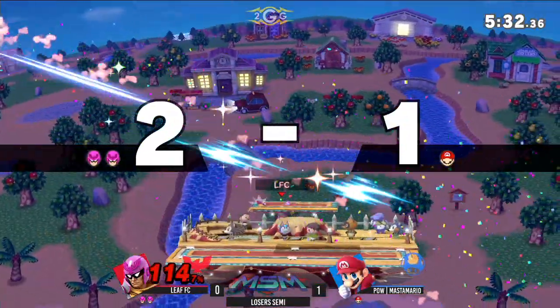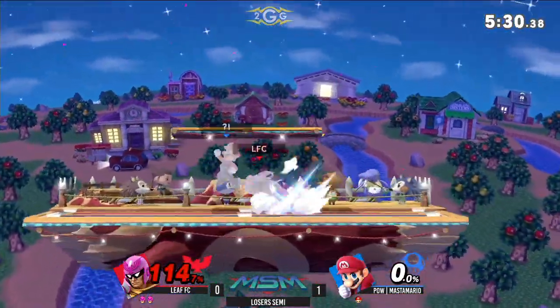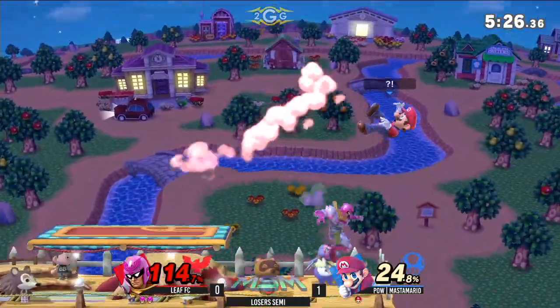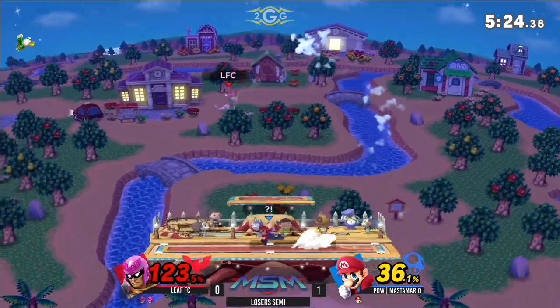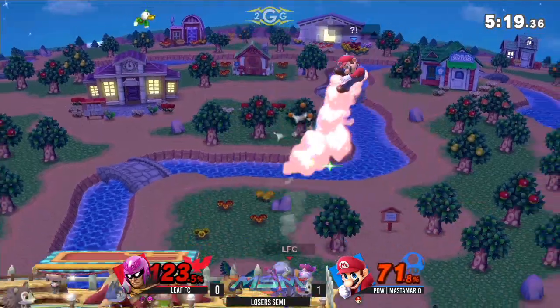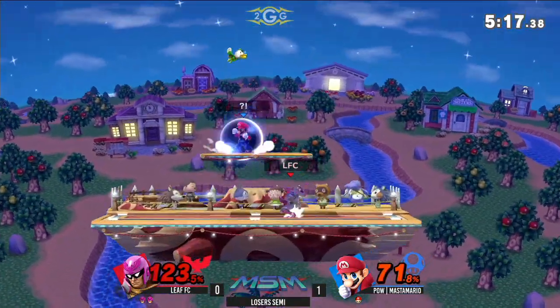There it is — wow, dude. He even reversed it out of shield, just catching that roll. Killed from the other side of the stage. Very smart stuff. It covers get-up attack, even jump sometimes if you're not careful. Very smart stuff from Leaf — you just have to react to it into the B reverse if you get the roll instead.